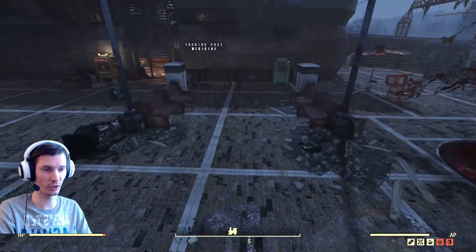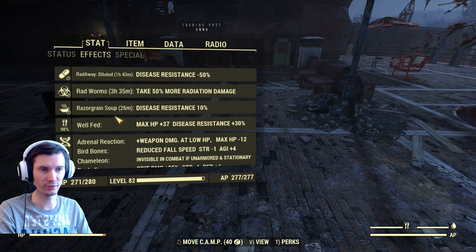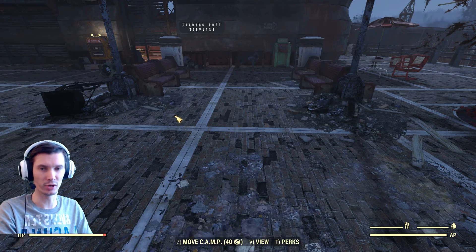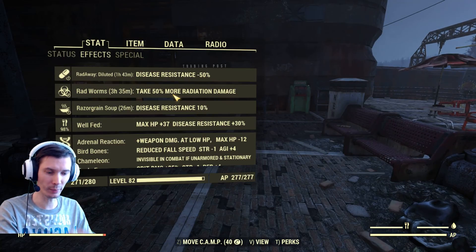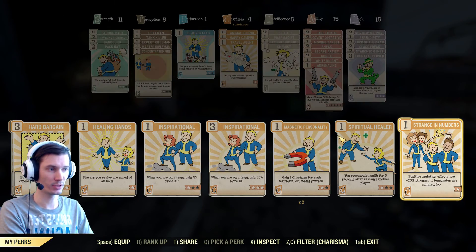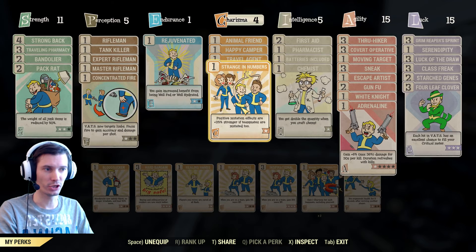I'm showing off the High Jump mutation. If you look under the stats, you can see I have all the mutations and the numbers are good. Now watch what happens if we enable the Strange Numbers card — I'm showing how the bug works. It should give me positive effects if I'm in a group.